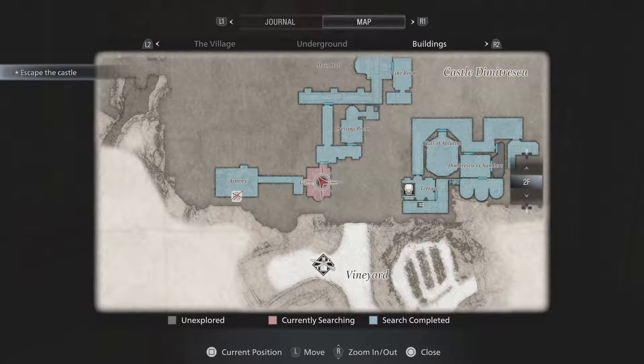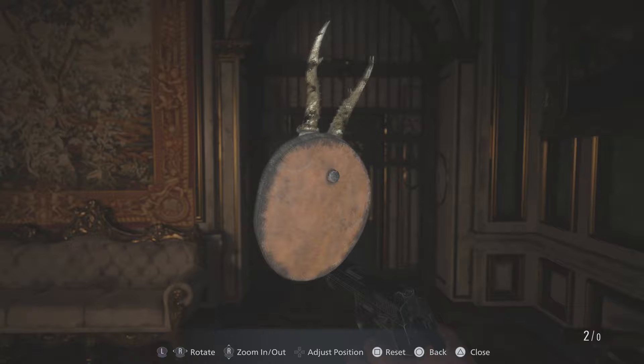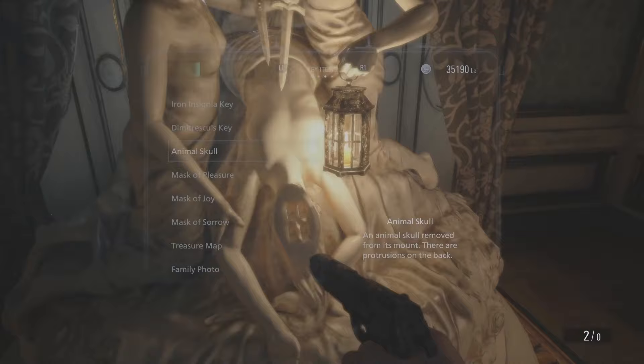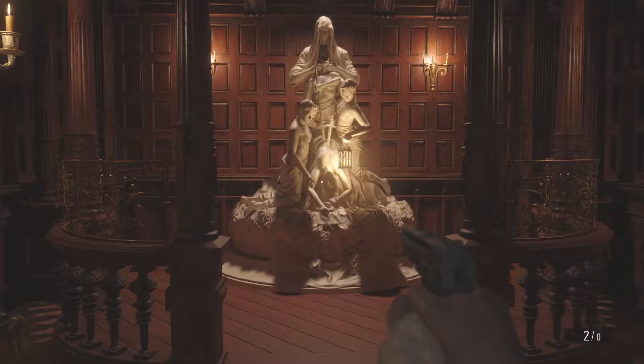After getting this mask, to get back out of the room, what you need to do is open up your inventory, move over to your key items, go down to the mounted animal skull, turn it round, and examine it. Once you've done that, you can stick the animal skull back in place of where the mask was, and that will open up so we can carry on.